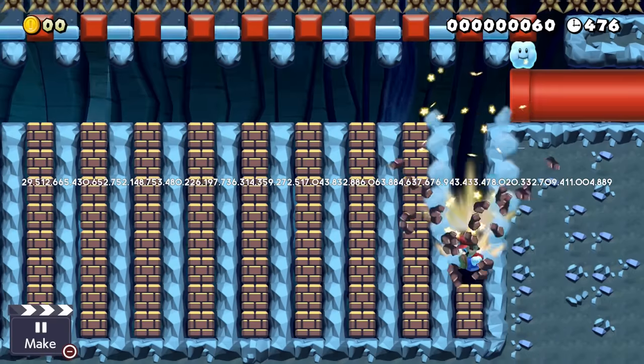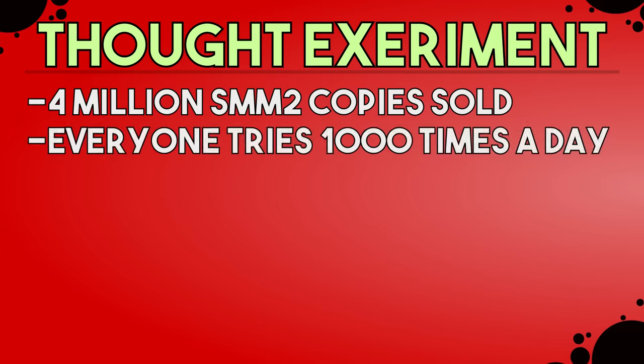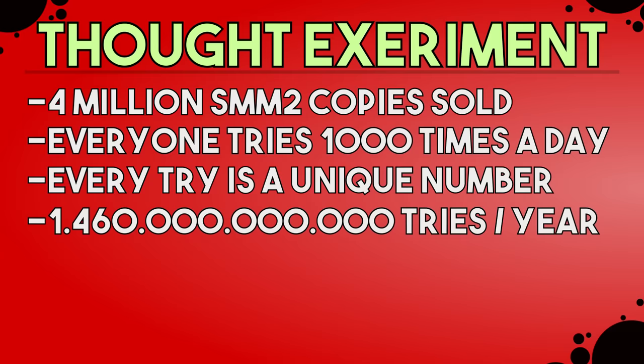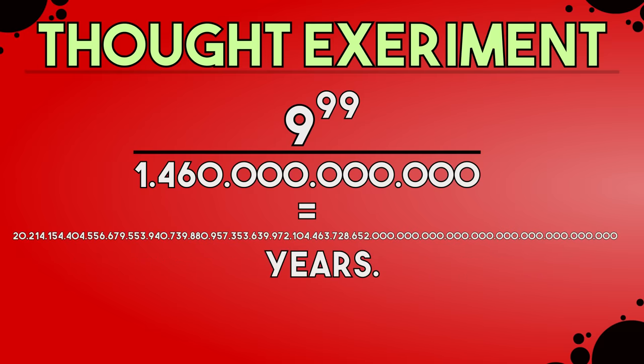Let's do a quick thought experiment to understand why this lock can't be guessed. Right now Mario Maker 2 has sold about 4 million copies. Let's say every single person dedicates their entire life from now on trying to crack the code, entering a thousand combinations each day — that's 4 billion combinations daily, and 1 trillion 460 billion unique inputs per year. Dividing the strength of the lock by that number, it would take about 20 sex-vegantillion years — a number with 82 zeros — for every combination to be entered once. That's several billions of billions of billions of years longer than the universe has existed.